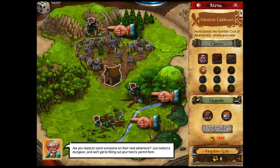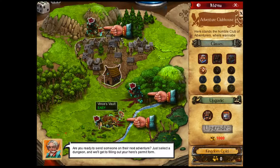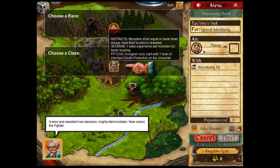Let's send someone to the next adventure. Let's see how fast we can clear it out. Are you ready to send someone to the next adventure? Just select a dungeon and we'll get there. Let's do Vince's Vault really quick. It was a goat boss — great. It's a legal requirement of our selection confirmation committee. A human fighter with instincts — monsters of equal or lower level always have their locations revealed. One extra experience for monster kill, and the dungeon run starts with one level of standard death protection on the character. Sweet, let's play.